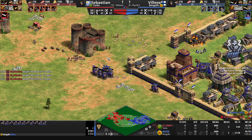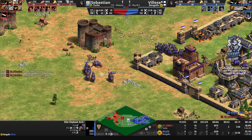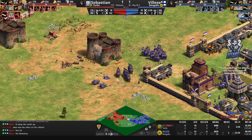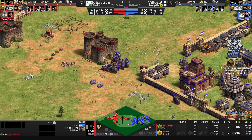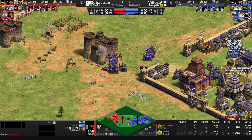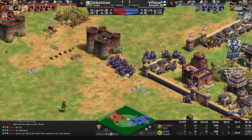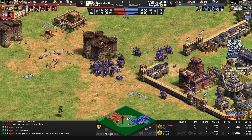Sebastien is keeping the castle up. Unbelievable hand cannon performance with bombard cannons against the elephant archers working out really well — for now anyway. How many hand cannons are left? About 19. How many elephant archers — these are elite and fully upgraded. The numbers are getting closer and Vileza seems to be turning the table a little bit. Sebastien's production is dwindling. Vileza has got pikes, bracer, chemistry, parthian tactics, ring archer armor, husbandry, and bloodlines. These elephants are certainly a force to be reckoned with.